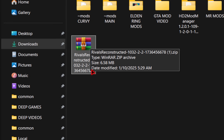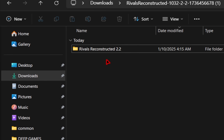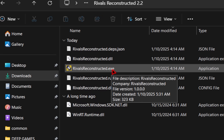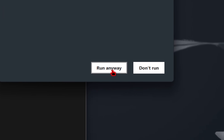We're using a program called WinRar to unzip these files, so if you're unfamiliar with that, I'll be leaving my full guide down below, so make sure you check that out. But for now, we're going to go ahead and extract these files, and inside of our new folder we're going to keep clicking until we find our Rivals Reconstructed.exe. We'll execute this file. You may receive a prompt like this — all you need to do is hit more info and then run anyway.